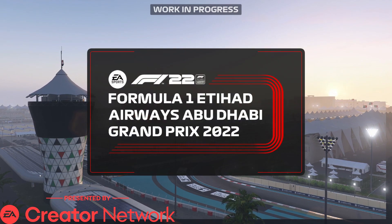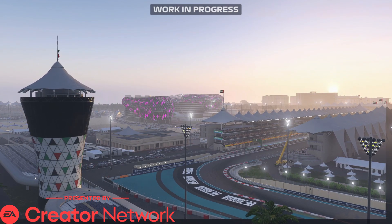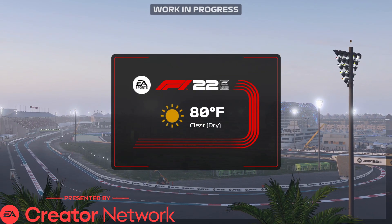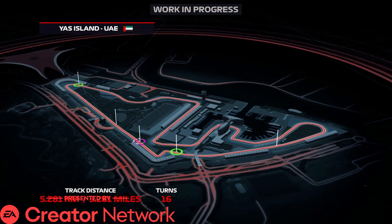Welcome to Abu Dhabi. We're just about to start today's race here at the Yas Marina Circuit. It's a track known for its long back straight, which serves as a fantastic opportunity for overtaking going into the slow-speed corners that follow it. The drivers will be racing here through 16 corners and a lap distance of around 3.28 miles.